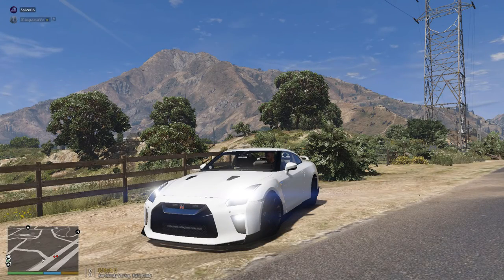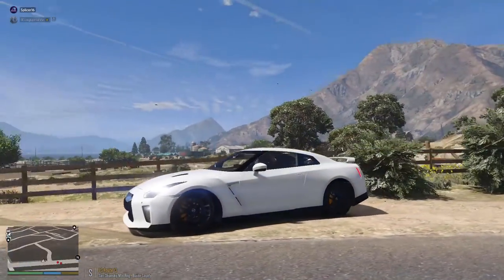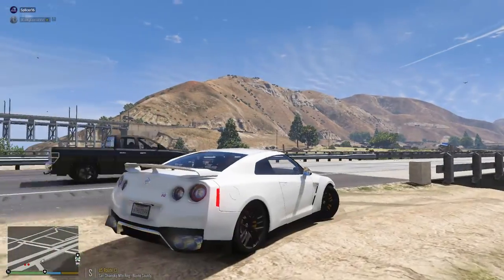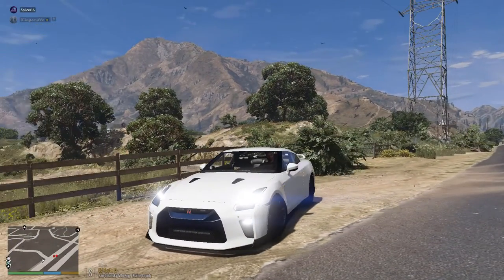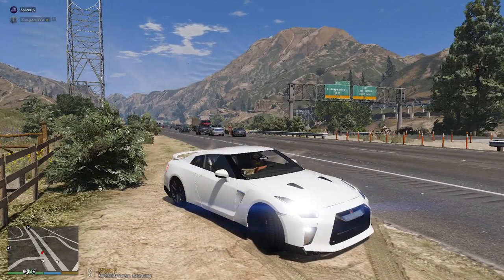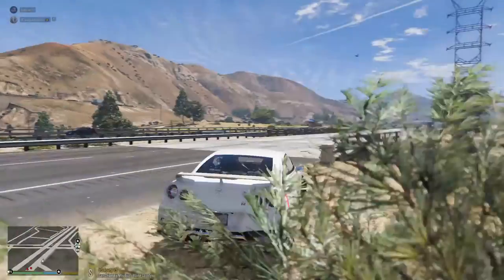What's going on, everybody? Splicer here, and welcome back to another LSPDFR video. We're going to be rocking with a 2017 Nissan GT-R — kind of an exotic car. I've done a few of these types of videos in the past, but I thought we'd try to use this one. This is also my dream car in real life, so pretty amazing car here. I don't know what that lady is doing standing in the middle of the road, but that works.